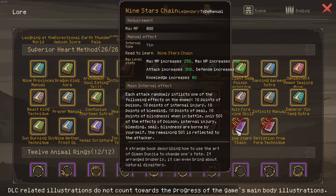Regarding the main internal effect of Nine Stars Chain: you can inflict one of several different ailments, and you also reflect some ailments back. I'd actually like to test — or if someone could test it — since on free mode enemies also reflect some ailments back to you: what would happen if the enemy inflicted 20 bleeding on you with this manual equipped? Would you reflect 10 back, then the free mode modifier reflects 20% back to you, so 2 back, of which you receive 1 and reflect 1 back? Is there some funky loop mechanic? We'd have to test it.